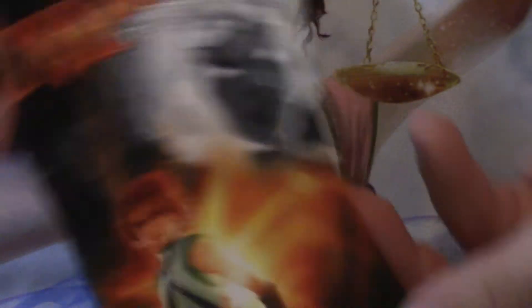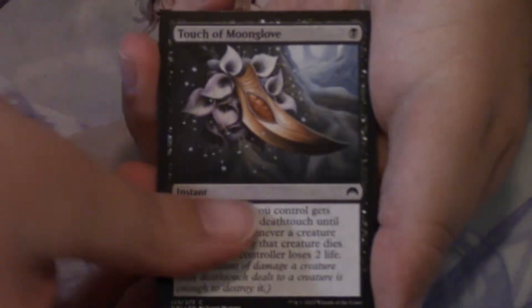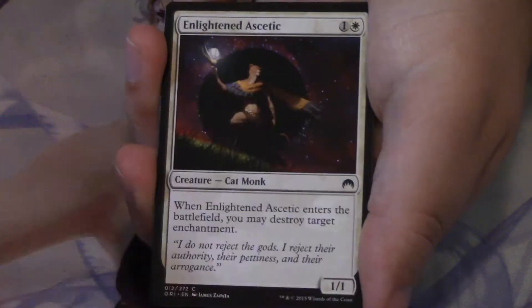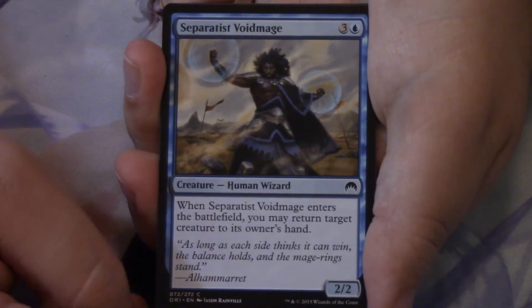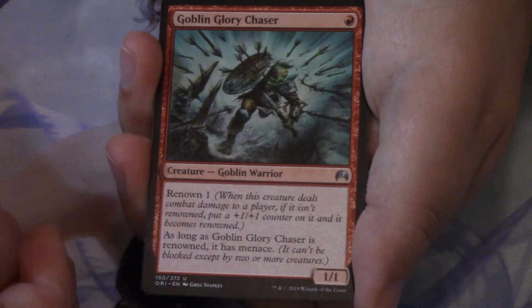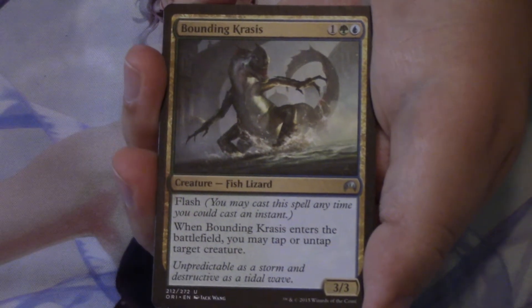Here's a Chandra blister — inside is a Kytheon slash Gideon pack. In this pack we have: Touch of Moonglove, Act of Treason, Titanic Growth, Disperse — love that Disperse art — Pilgrimage, Enlightened Ascetic, Gearcraft Engineer, more Kaladesh flavor. We have a Rabid Bloodsucker and a Separatist Voidmage — pretty impactful card. Murder Investigation as our first uncommon, Goblin Glory Chaser as our second — this guy's pretty sweet — and Bounding Krasis as our third, a gold uncommon which are not that common to see.